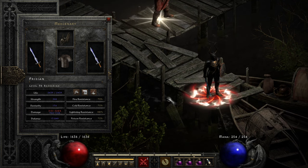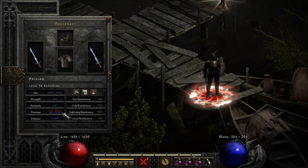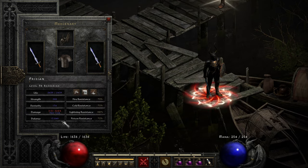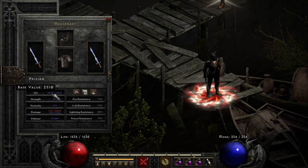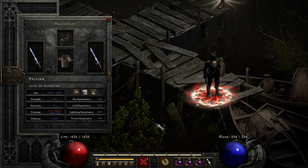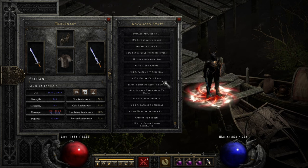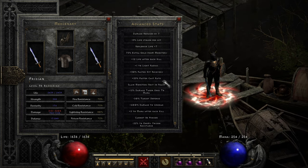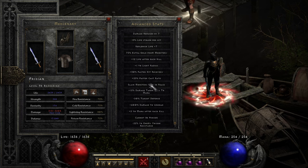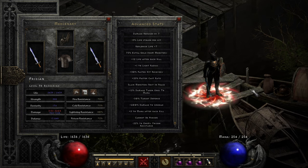So of course, once again with Grief we're not getting the exact damage correct on the character screen, but even here you can see the massive damage difference between Grief and Lawbringer. You've got nearly 14,000 defense, a nice healthy life pool of 2,500 or thereabouts — and this is before Call to Arms buffs — well over capped on all resistances. For advanced stats, we've got a little bit of damage reduction, life replenishment, 75% extra gold from monsters, and as mentioned, auras like slain monsters resting in peace and level 16 Sanctuary. The mercenary is very nice in terms of quality of life.